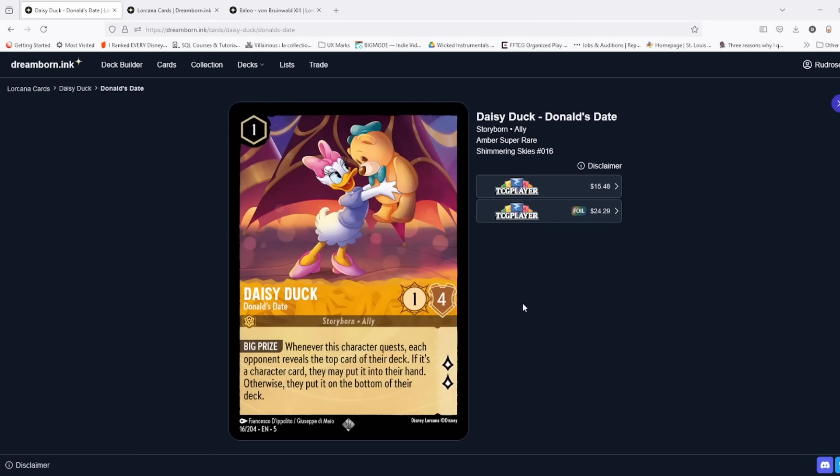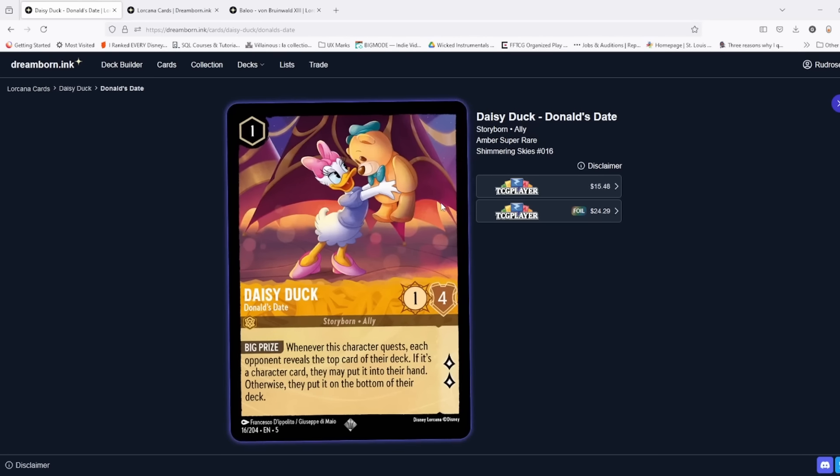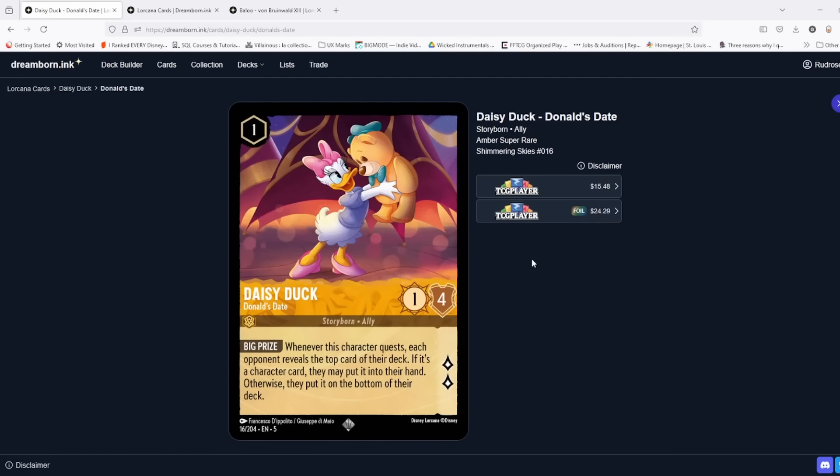First one is Miss Daisy Duck — this card has a lot of people buzzing. If you look at the 1/2/1 stats, she's basically a Lilo, but the big thing is this 4 willpower in the corner, which means it's going to take a lot more than the usual suspects to get rid of her. I don't think there's a single card in the game that can deal with Daisy Duck on turn one — on turn two they could use To the Cannons, or maybe a Gaston Reckless hitting for four, but for the most part this is a lot more health than we're used to on these one-drops.